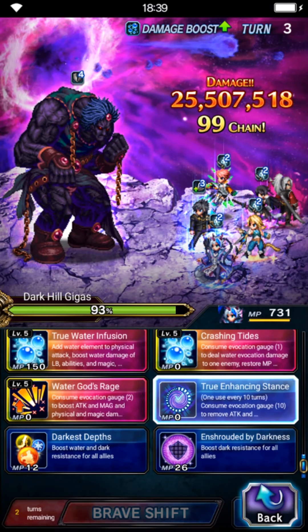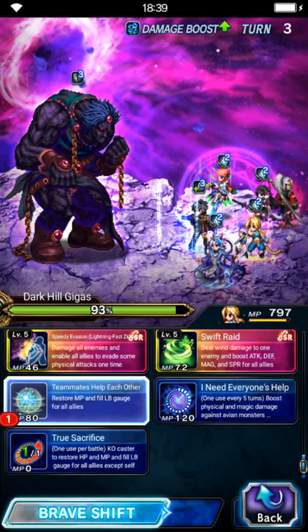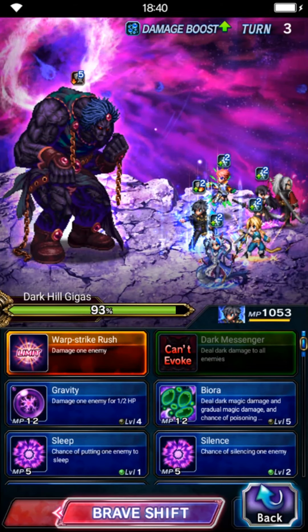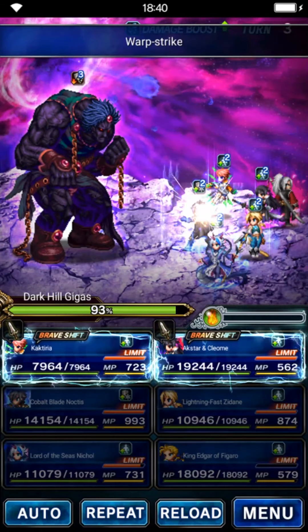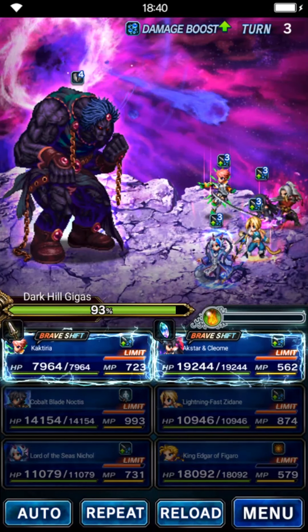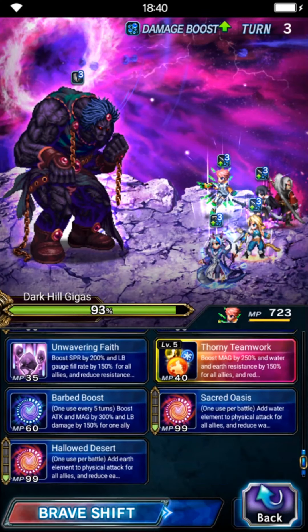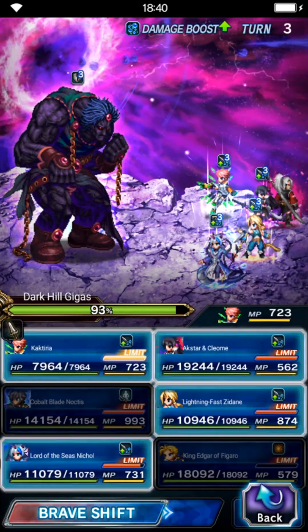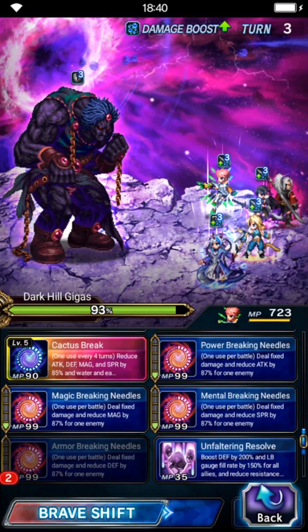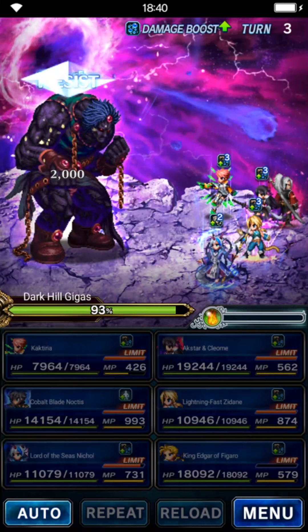For turn 3, we are going to use Nicole's Goodall to fill everybody's limit gauges, especially Zidane's. Zidane triple casts his limit fill again so we need to fill his limit gauge this turn. Noctis is going to dump this turn so we use Warp Strike. For Asta and Krayom, we don't want to deal damage so we hold them. This boss is too fragile — if you deal too much damage they're going to pass the 80% threshold and that's going to be a problem. For Cacterea, use Sacred Oasis for 135% Water Imperil and Break Defender Spirit. We are ready for the burst next turn.